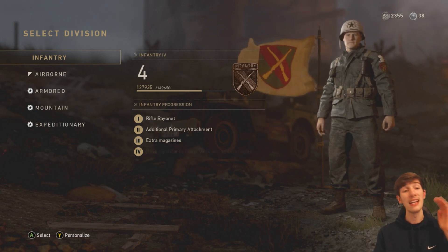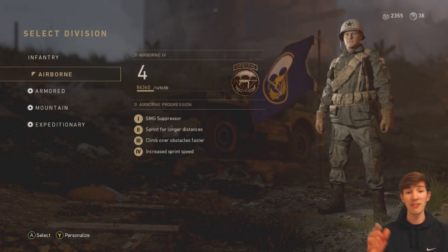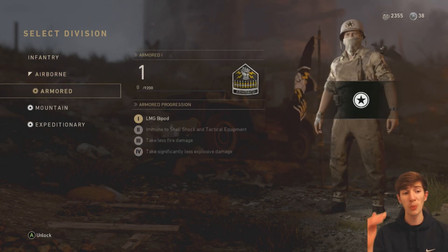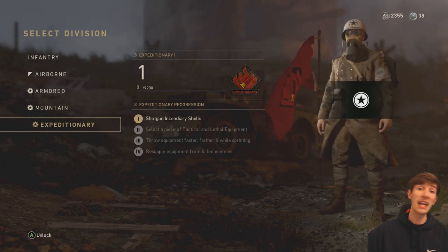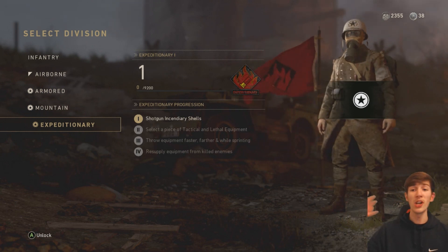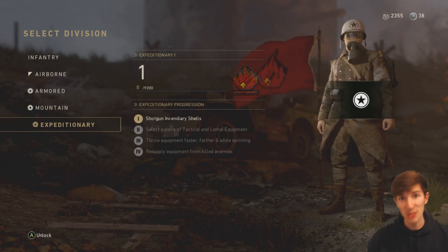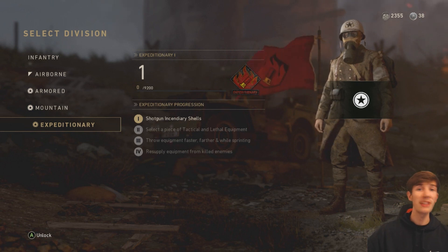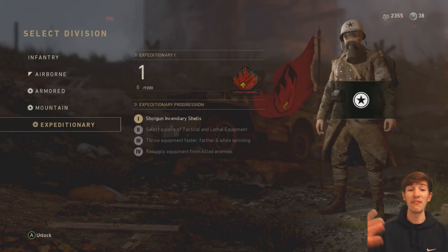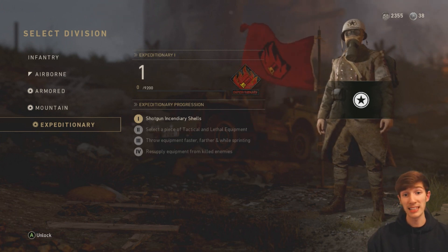So what you have to do is prestige every single one of your divisions. I currently have these two prestiged, so I'm just going to have to work on Armoured, Mounted, and Expeditionary. As soon as you get that done you can then have the ability to drop a nuke. We currently don't know whether it's a 30 or a 25 gunstreak but we'll figure that out soon. Some PC miners got into the coding of the game and figured out that you have to prestige all of these in order to get the ability to get the nuke.